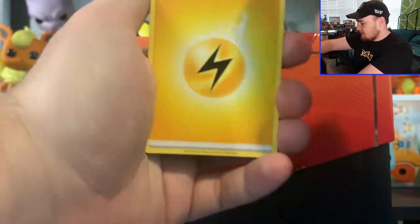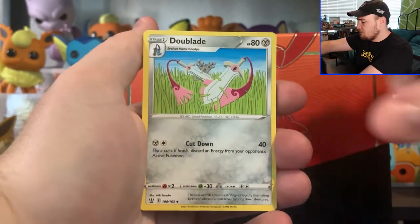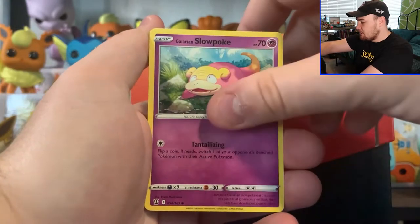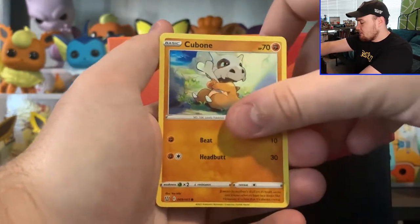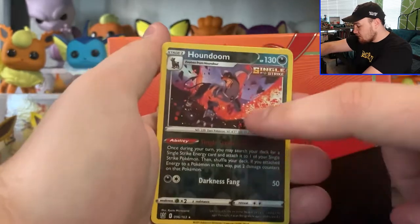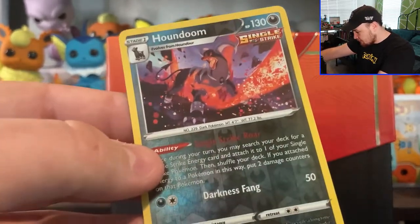Next pack. Green Co card, got Lightning Energy, Swordward and Shieldbert, Crawdont, Dewblade, Mankey, Galarian Slowpoke, Formantis, Rumoraid, Cubone, we got the Houndoom Reverse Hollow. This is actually a Reverse Rare, so that's a really good pull. And then we got Jellicent, but the Houndoom is the main pull there. That's some crazy good artwork as well.